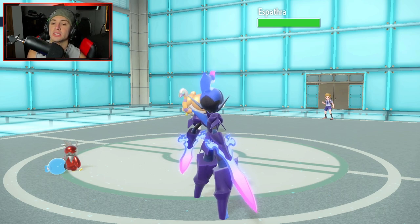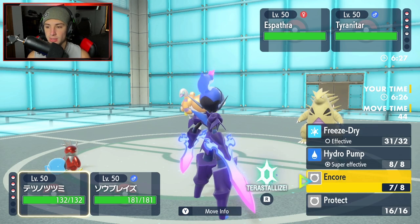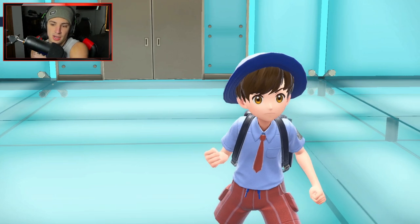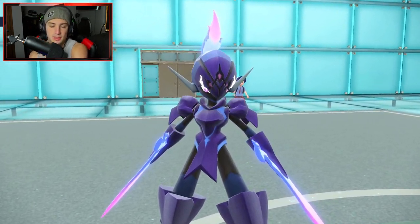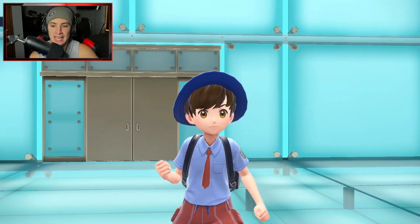Ceruledge looks so tough — look at those swords, the colors and the flames. Tyranitar pops out. I could Hydro Pump it; they might Terastallize into Flying. I might go into Steel Tera. They have Unnerve — that's a little weird. I'm going to Terastallize into Straight Steel to cover potential Rock moves. Espathra usually has Dazzling Gleam or something, and Tyranitar rocks Rock moves, so Steel Tera is really good for us. Ceruledge is getting after it today.